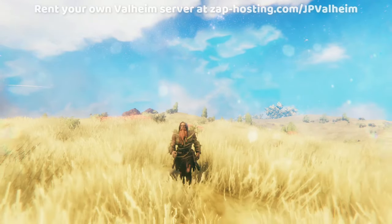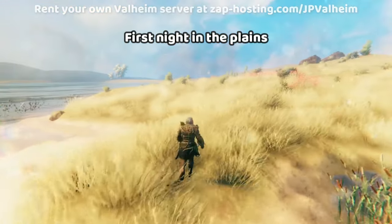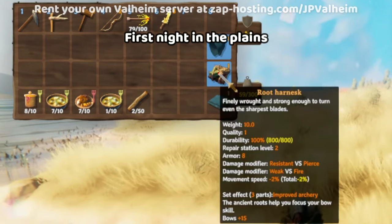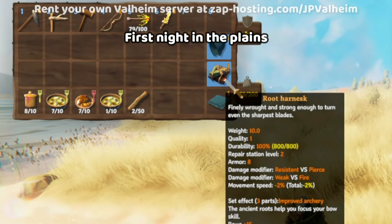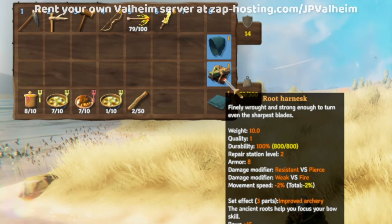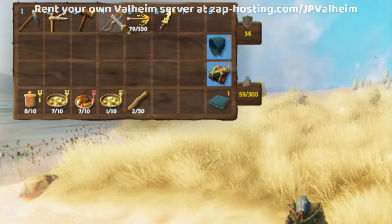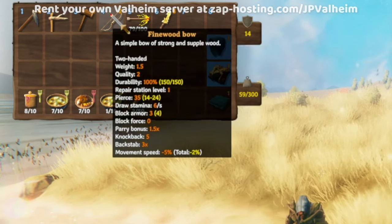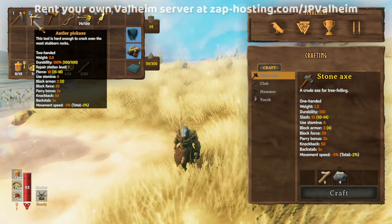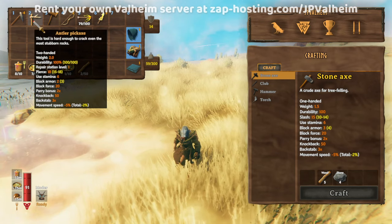Now you're going to learn how to survive your first night in the plains. What if I tell you it's actually even easier than the Black Forest? You're going to need a root harness — this thing is like the key to the plains. It means that Deathsquito takes three or four hits to kill you instead of just one. You'll also need a weapon to fight said Deathsquito — usually a fine wood bow and some fire arrows is going to be fine. The last thing here is a pickaxe, and you'll see why.